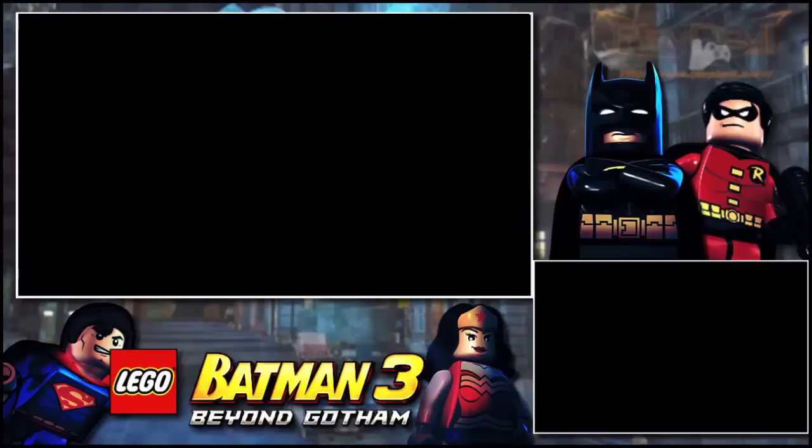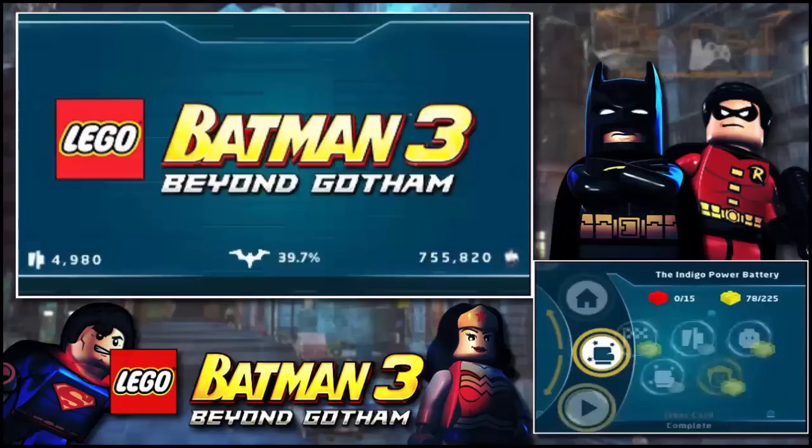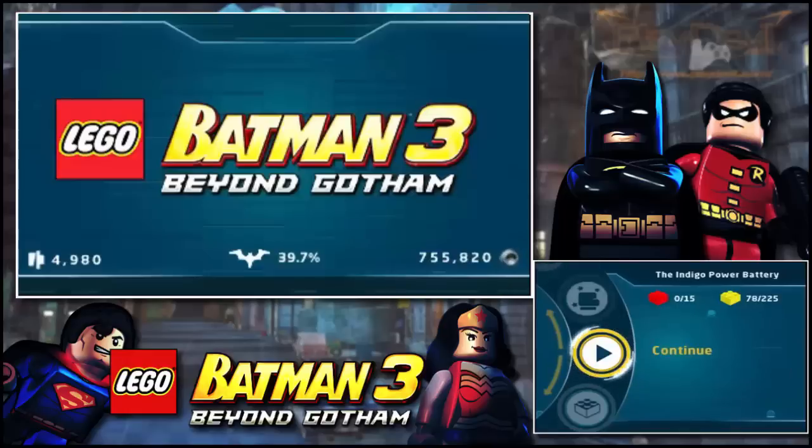Another level aced — nice! 90 minutes. We got the Joker card. That wraps it up for today — we got the Indigo power batteries. Thanks for watching; remember to hit that like button, comment, subscribe. I'm powering through this LP and can't wait to get the story done so I can go straight to free play. Stay tuned for more and until next time — swag out!